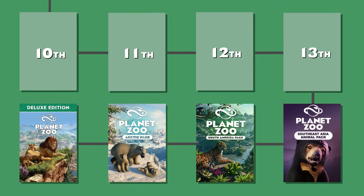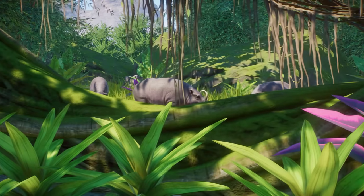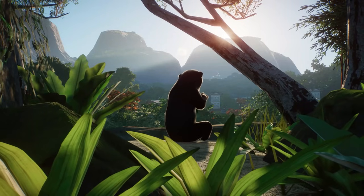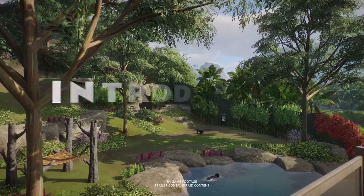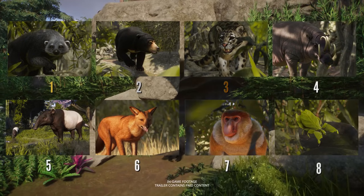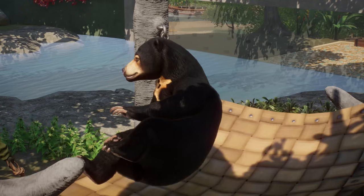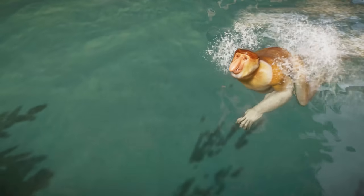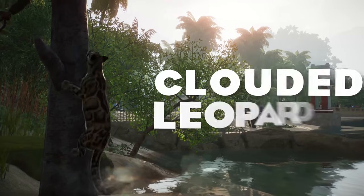I originally placed the South East Asia Animal Pack below the South America Pack, but the recent remodeling of the Malayan Tapir made me move it a rank higher. It was our first animal pack, and I think a lot of people were very surprised by Frontier's choices. We were very early into the game and there were so many highly requested animals, but Frontier decided to go for some less popular choices. I still love my Binturong, Sunbear and Clouded Leopard, but the rest are animals we could live without — especially the proboscis monkey, which is super uncommon in captivity because of its very specific diet. The animal pack also means no new building pieces.